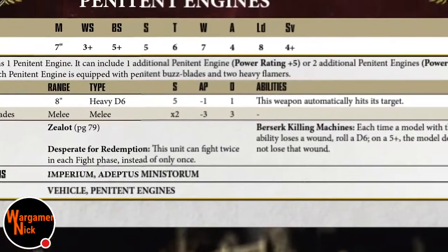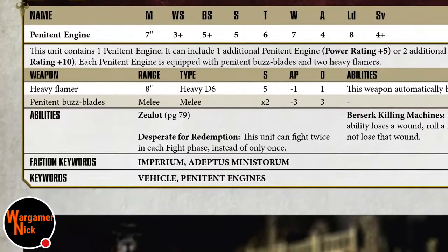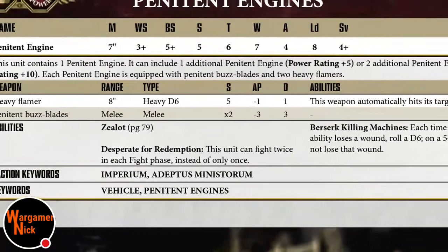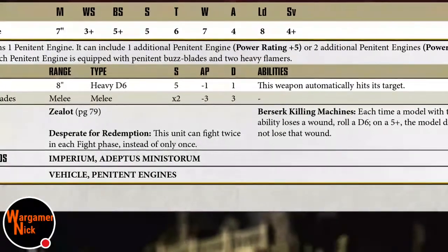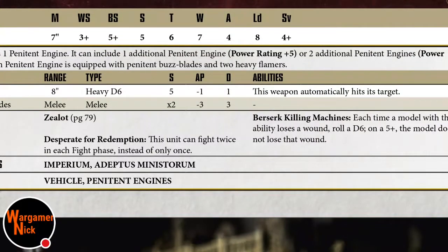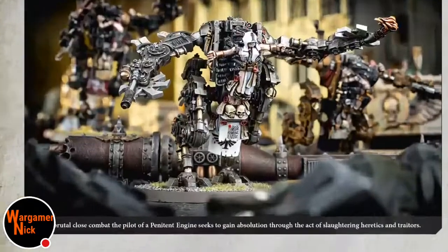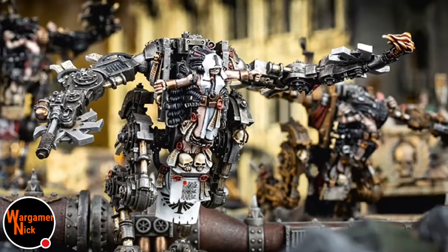Penitent Engines - I call them imperial killer cannons. Seven-inch move, weapon skill three, ballistic skill five so shooting isn't great, but you've got flamers so you don't need a good ballistic skill. Seven wounds, toughness six, four-plus save - like an Armored Sentinel. Their Penitent Buzz Blades are strength ten, AP minus three, three damage. They fight twice each fight phase automatically, so potentially eight attacks at strength ten with no minus to hit. Five-up feel-no-pain too. Really cool - are they still metal or resin?